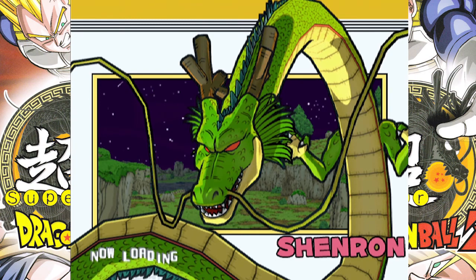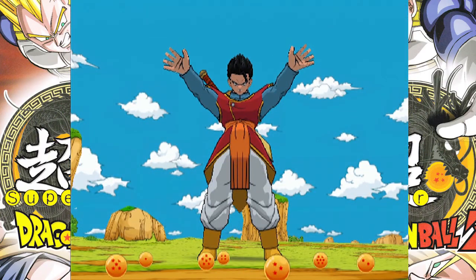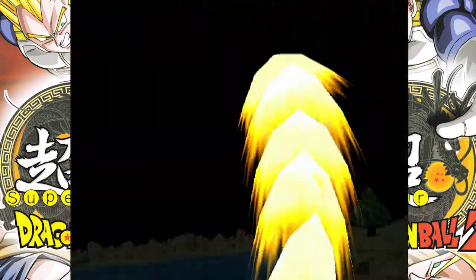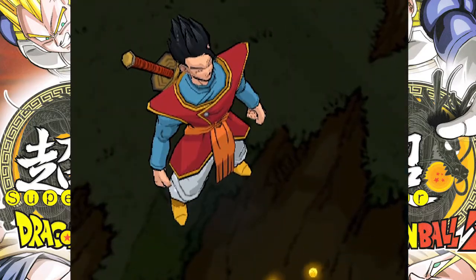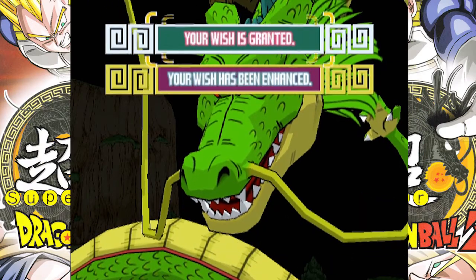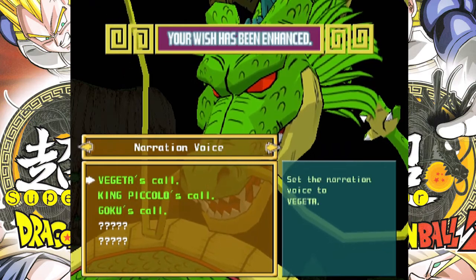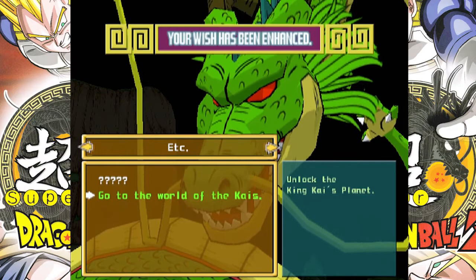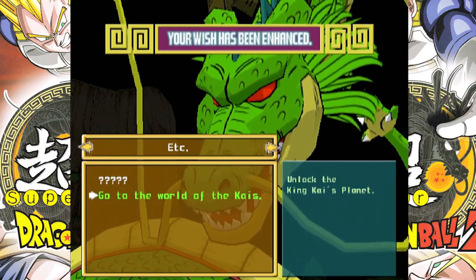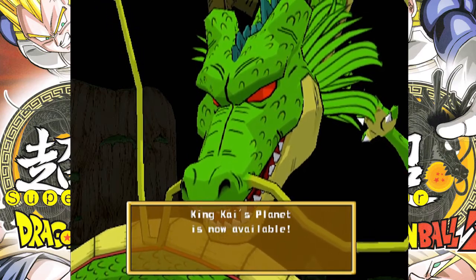All right, let's go summon Shenron and see what kind of wish we can get next. Come Shenron, grant my wish! What is your wish? You will have only one. I'm going to try the enhanced wish — I already got everyone except these two. Set the narration to Vegeta — I could do that. Go to the world of the Kais — we do need that. You know what, let's get King Kai's planet — that's a special requirement for this wish. There we go, we got King Kai's planet, it's now available. Yes, farewell Shenron!